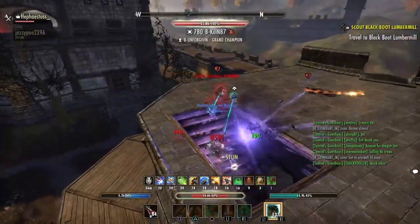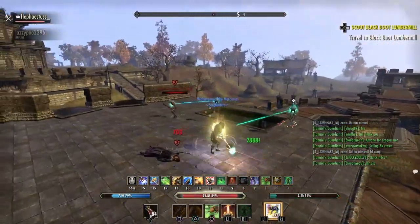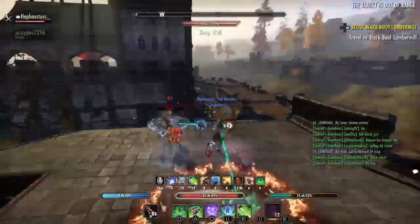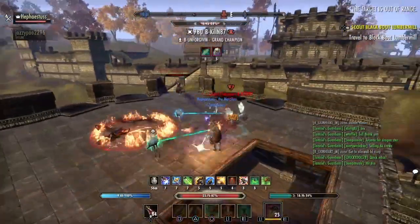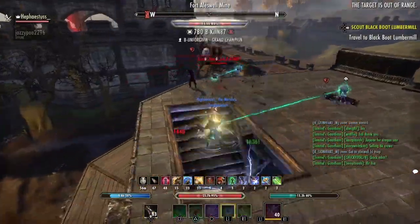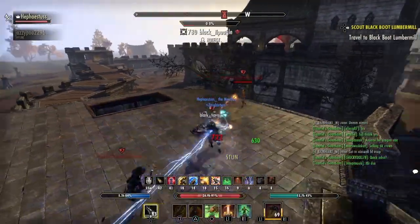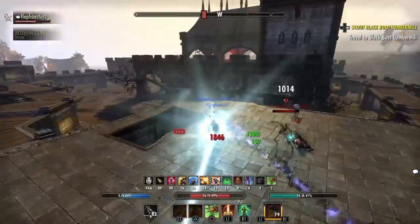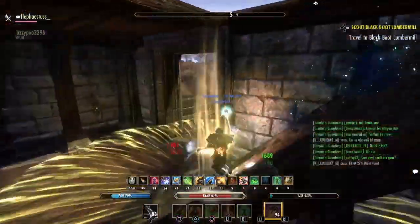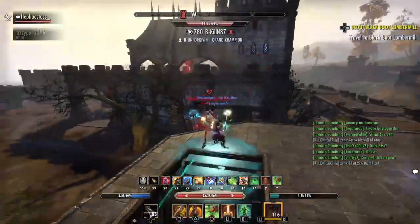If you can sit there and kill all those people, know that when there are only two left you can probably stay offensive. But as I saw that other guy coming up the staircase, I swapped over to my buff bar, started getting buffs up, tried to heavy attack a bit to get my stamina back up, and then hit my vigor.